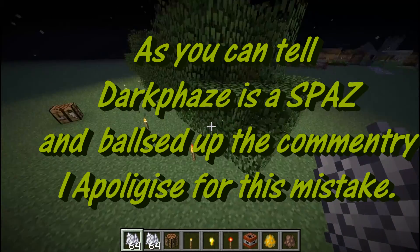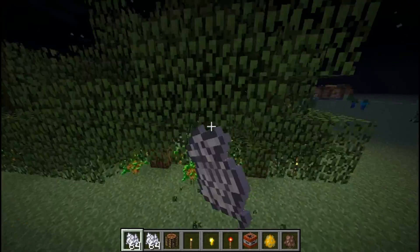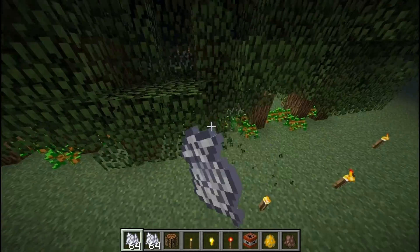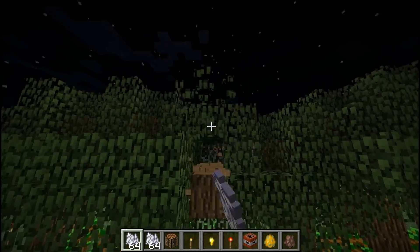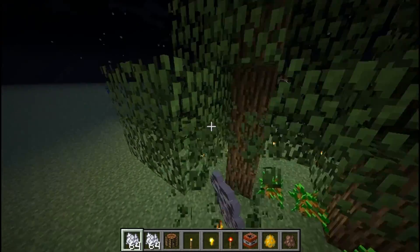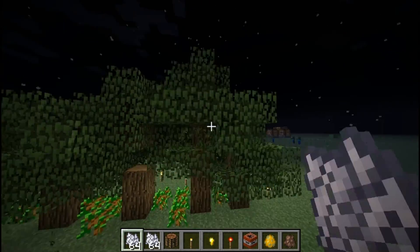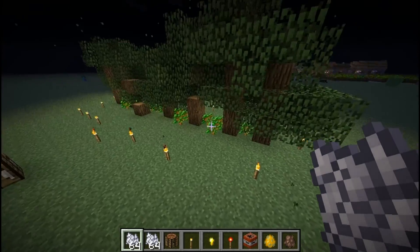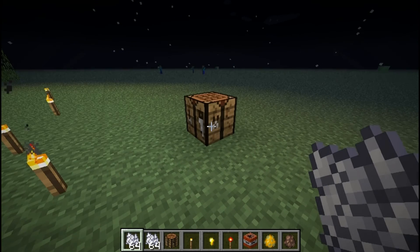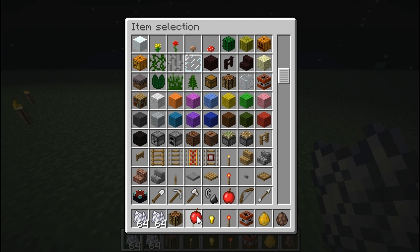One more feature of this update is that apples can now be legitimately dropped from trees, if I can actually get one to drop. Please drop. Well, it appears they don't want to drop. It might be because I'm in a creative world, but they do drop from oak trees, I'm told and I've read.